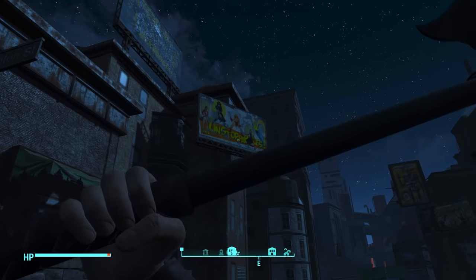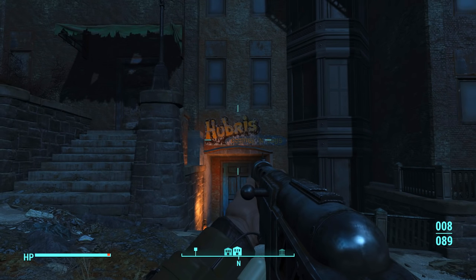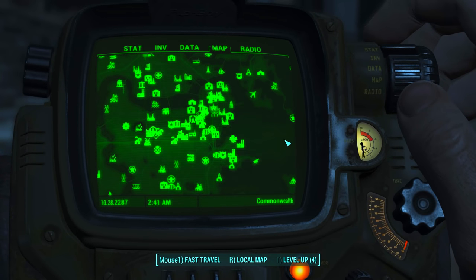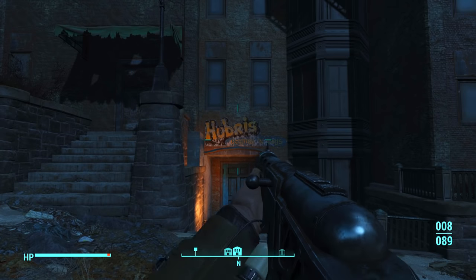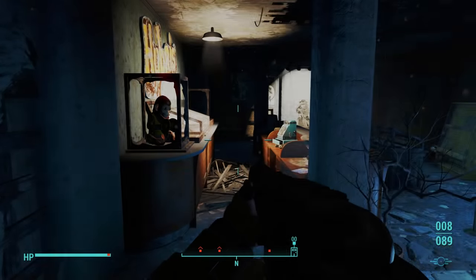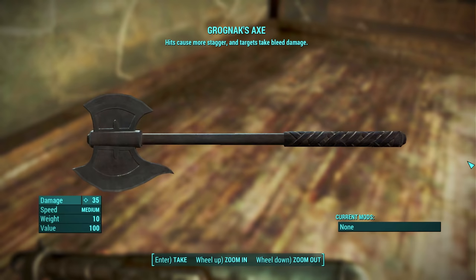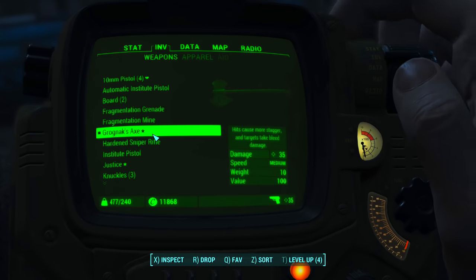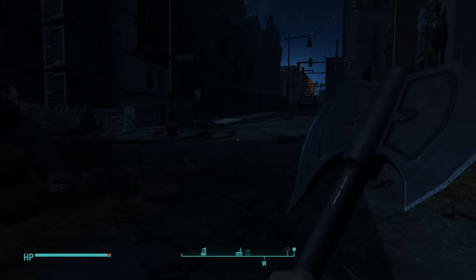Moving on to the next weapon — this is known as the Grognak Axe, and it is a very easy weapon to get your hands on. Make your way to this location shown in the video, and you'll be outside the Hubris comic shop. Just go inside this shop, and on your left hand side just in front of you will be a cabinet. Go ahead and unlock it using your advanced unlocking skills, and inside is the Grognak Axe, just waiting for you to pick up. That's how you get it — very simple, very straightforward, and you can obtain this in just a matter of seconds.